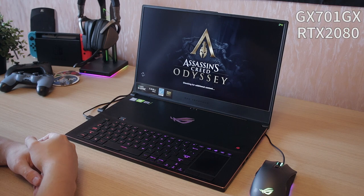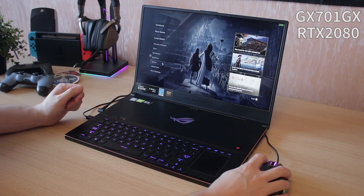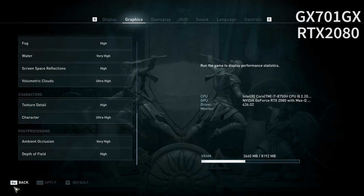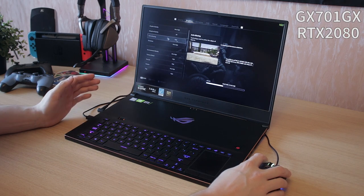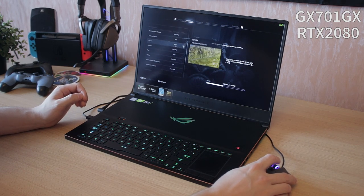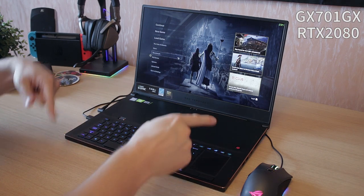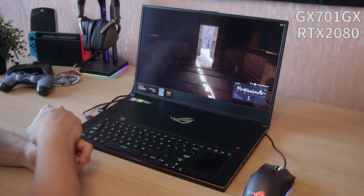Assassin's Creed Odyssey is running. Let me show you the settings: i7-8750H with RTX 2080, running the 436.02 drivers, 1080p resolution at 144Hz, everything turned to maximum detail with anti-aliasing turned off because it hinders performance too much and makes things blurry. Let's run the benchmark and see how the RTX 2080 fares compared to the GTX 1080.